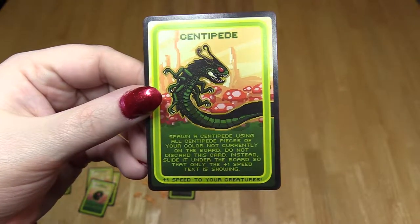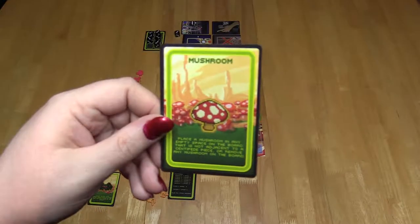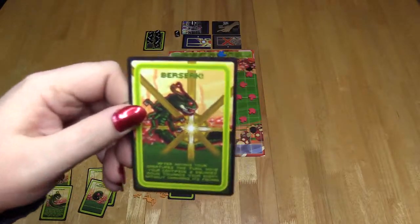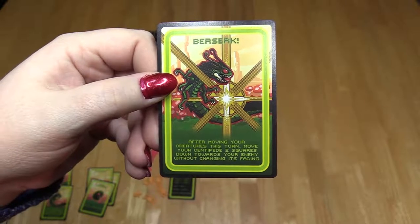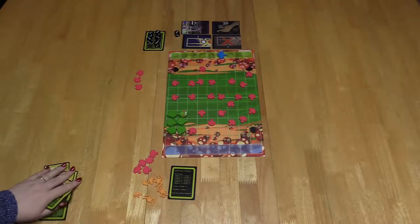Note: when a new centipede comes into play, it always moves six spaces. Mushroom card: add or remove a mushroom anywhere on the board. Berserk card: after the movement phase, move your centipede two spaces closer to the gnome — do not change the way the centipede is facing. Note: you cannot use this card to win the game.